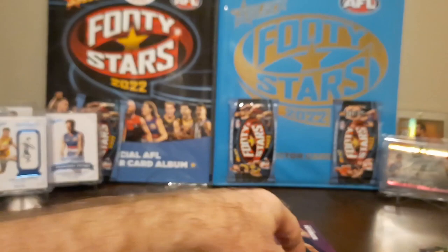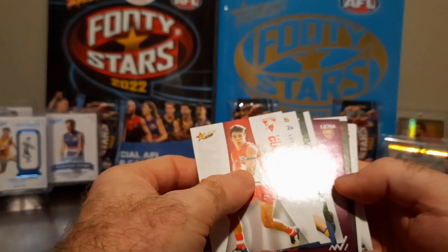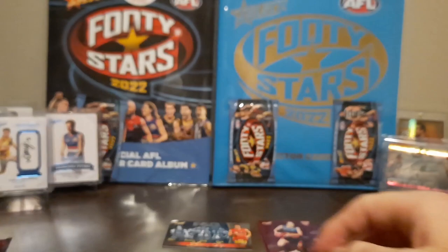Let's open up the last pack and then we'll do the recap. We've still got the folders to open up as well, which is awesome. I am absolutely stoked with that Premiership Predictor. We've got a purple parallel to finish it off - Kate Lutkins from the Brisbane Lions, AFLW, purple parallel card, looking awesome - to finish off the starter packs. But let's do the quick recap.